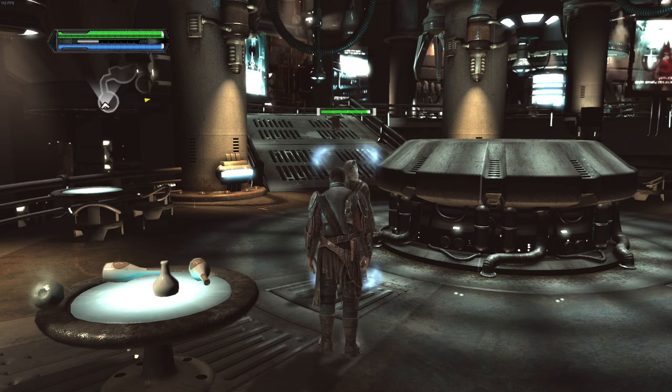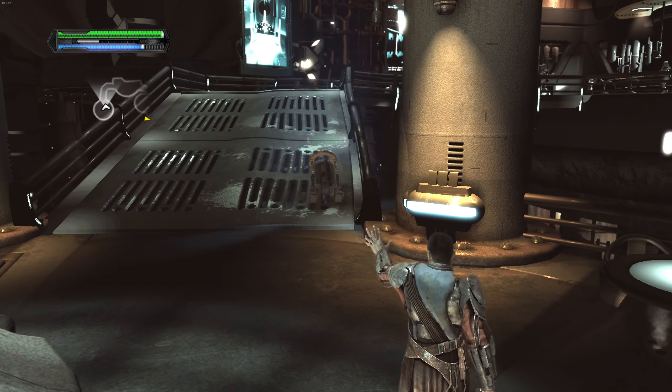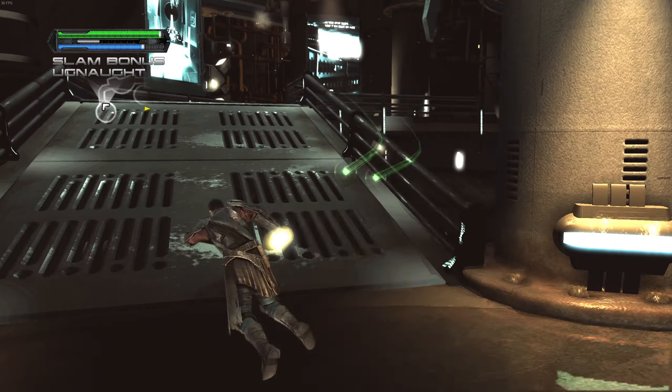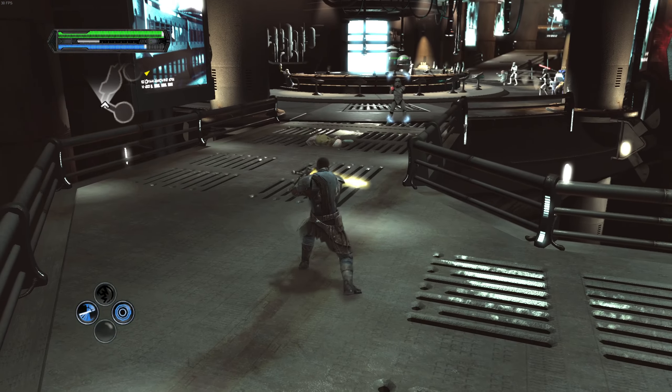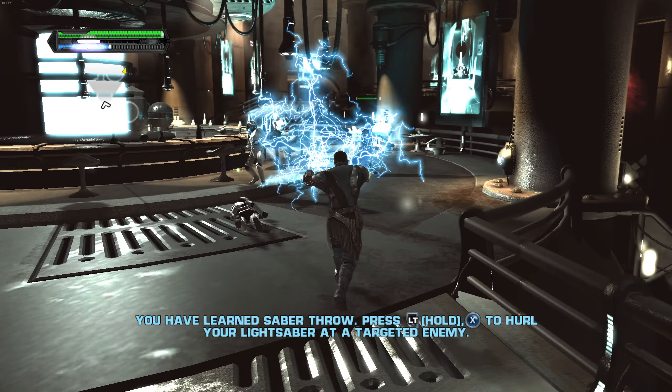Let's deflect even better. I also switched to a yellow crystal for this level because I felt like it. Oh yeah, I forgot you can throw your lightsaber while on the move.